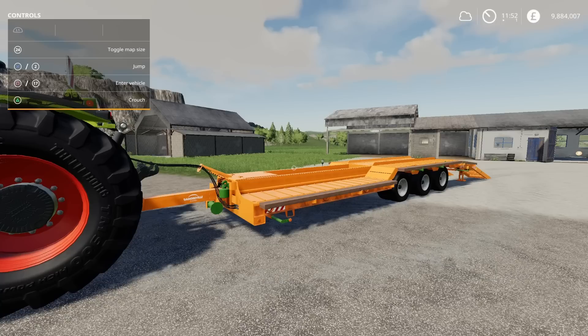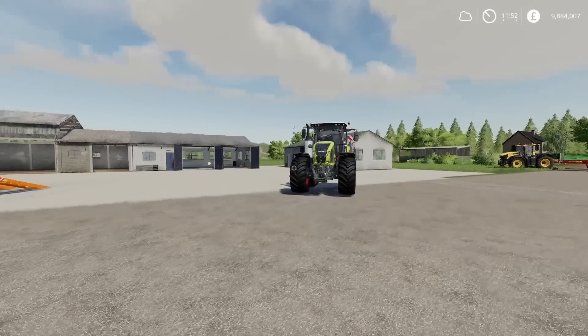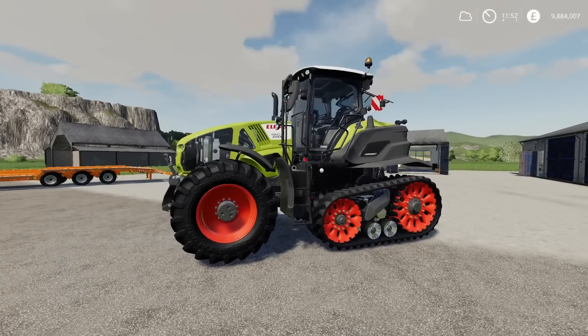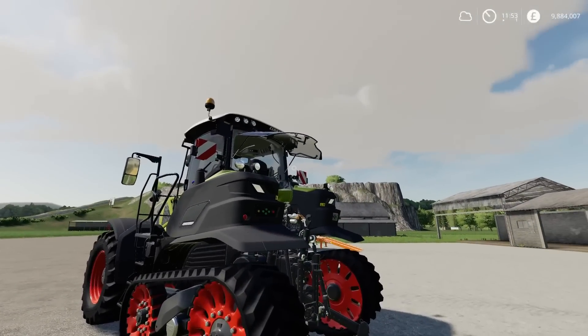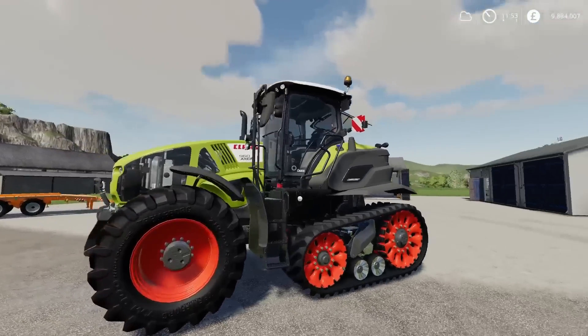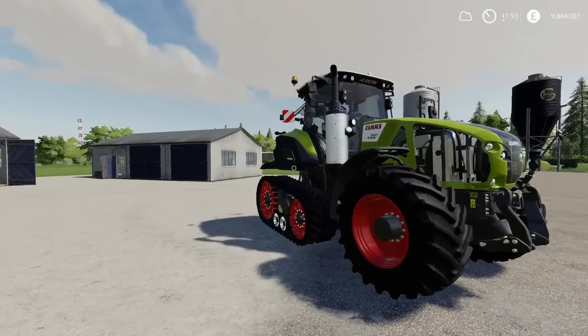On to the last mod for today. Weirdly this one didn't show up on the Mod Hub website but has shown up on the Mod Hub in-game. We have got a Terra Track — we've already got a Terra Track in game, but this is a customizable one by DD Mod Passion. There are a few options available: rear window opens, side door opens, animations on the hazard boxes, adjustable mirrors, tinted windows, wide tyre option on the front too, and an option of tyres. The mod itself is very nice, neat and tidy.